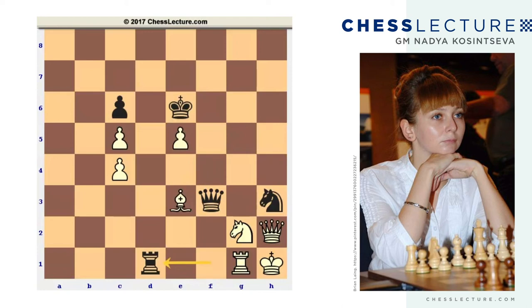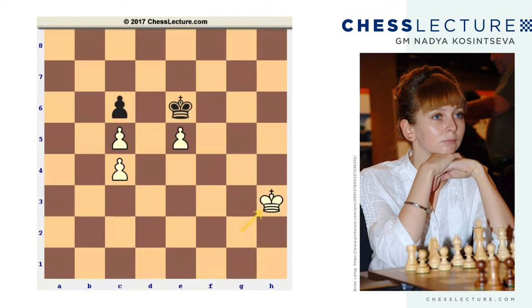In the case of rook d1, white survives using the following variation: rook takes on d1, queen takes on d1 — and now not bishop g1 because of knight f2 checkmate — but knight e1, queen takes on e1, and bishop g1. This is stronger than king g2, because in the case of king g2, queen takes the bishop, queen takes on h3, queen takes on h3, king takes on h3 — the white king is too far away and cannot be on time. For instance, after king takes on e5, king g3, king d4, king f3, black captures the pawn on c5, then king takes on c4, and he is easily winning — it's a theoretically winning position for black.